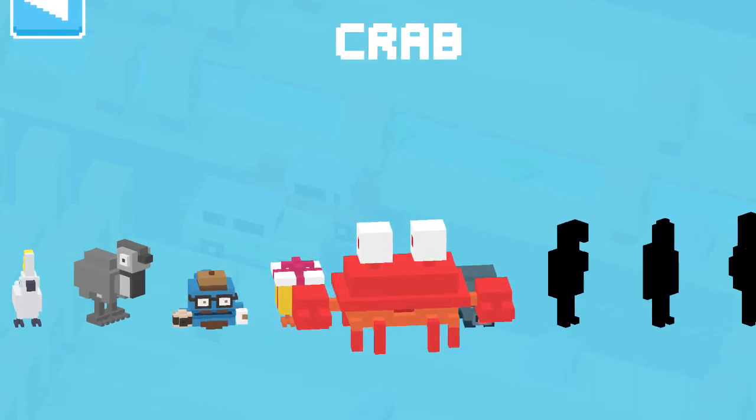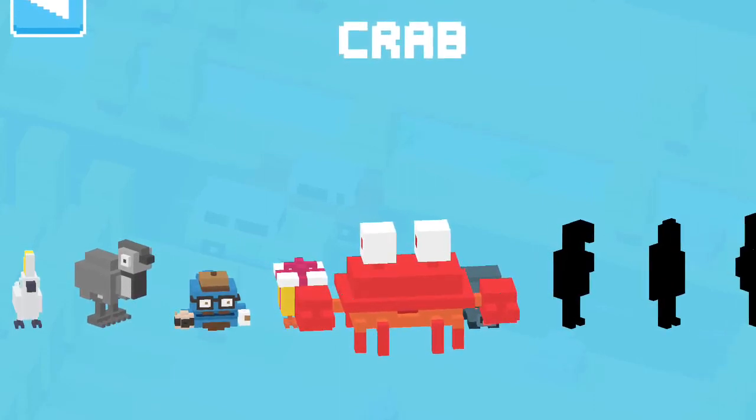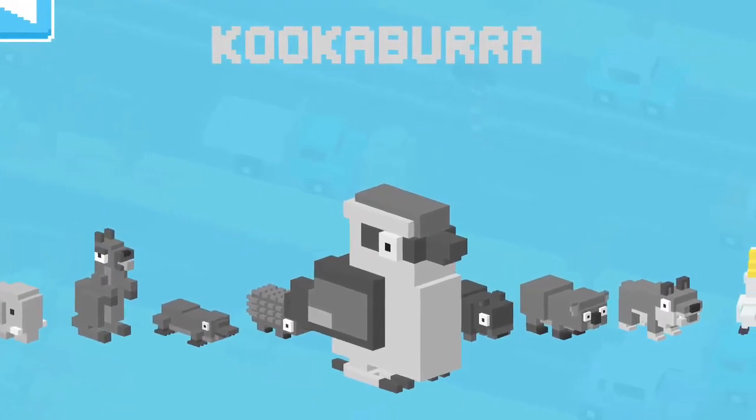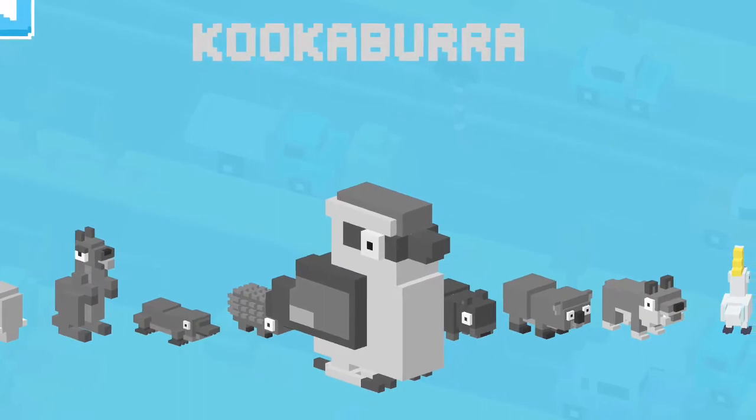For the second episode of getting these Australian animals, we'll show you how to get the crab. You have to use one of the new Australian animals, such as the Cabrera or the Platypus.